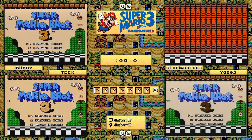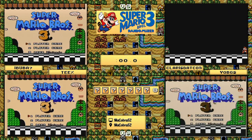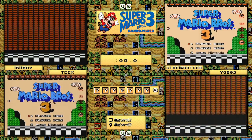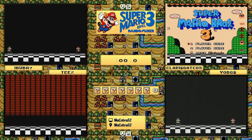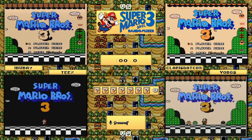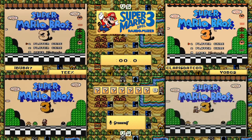Welcome back SMB3 randomizer race fans! We are getting going here with a randomizer in just approximately 30 seconds. We're waiting on one more ready-up and then we will get this going. We are going to be doing another group two flag set - it is going to feature the same flag sets that we've had on the last two races.